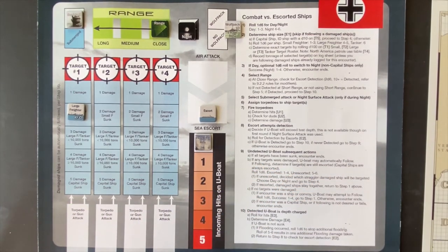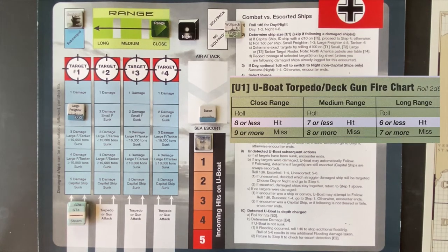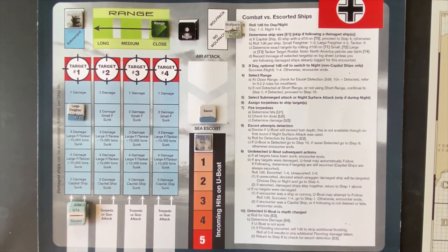With one damage on the large freighter, it's obvious what we'll do next — fire all four torpedoes from the forward tubes since we don't have to save them for anything. We're not going to run into any more ships in the last zone. For this attack — night surface torpedo, unescorted — we get a minus one modifier. Firing at close range, instead of eight or less we need nine or less. Fire one — seven, hit! Fire two — six, hit! Fire three — eight, hit! Fire four — four, hit! Excellent work — outstanding work by first officer McCloid.